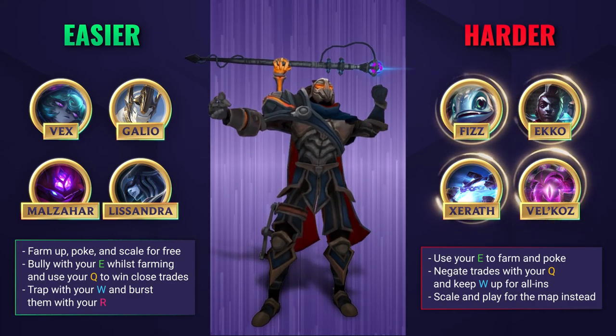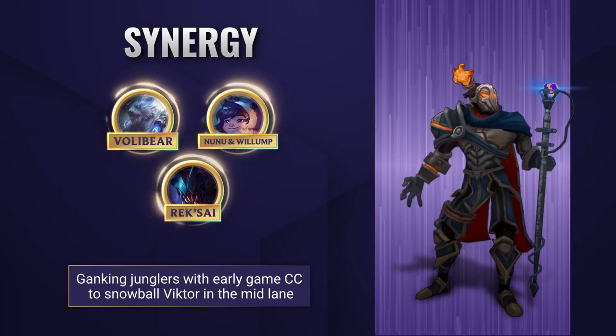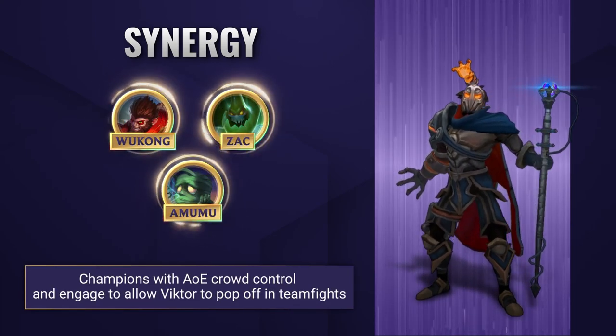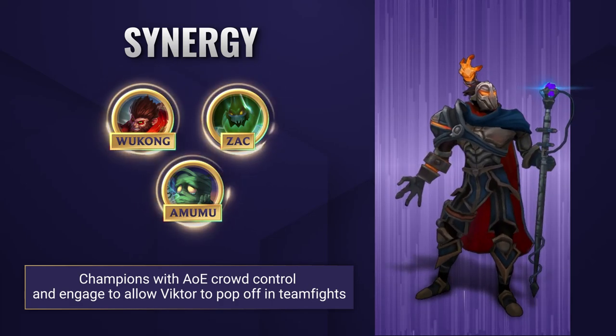Viktor synergizes extremely well with junglers who can jump onto their targets and CC them, allowing him to follow that up with his W and damage to burst them down easily. He also works amazingly with any teammates who have AOE crowd control and engage, as he can use them to deal some pretty insane teamfight damage.